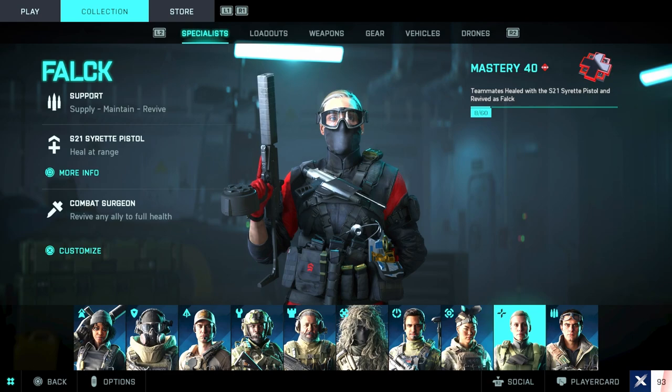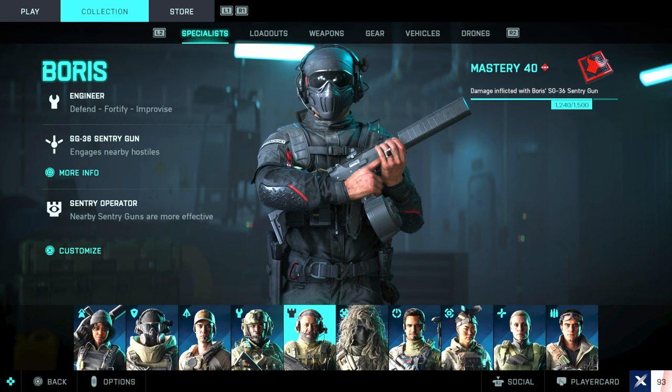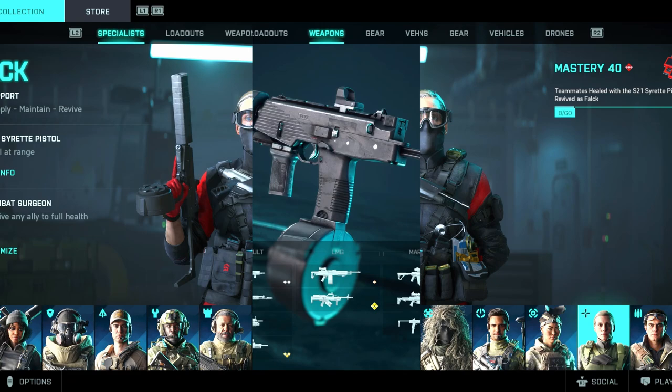Alright guys, if you just tuned in, we've been grinding out these specialists. So far I got Falck mastery 40, Paik mastery 40, Rao mastery 40, and Boris mastery 40. Your boy is level 93, so I do know my way around the game. With that being said, let's get into the weapon loadout that we use to grind this out to level 40.